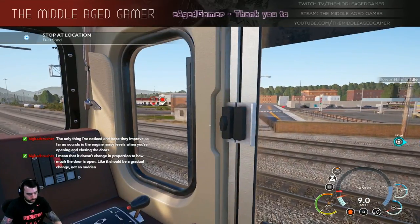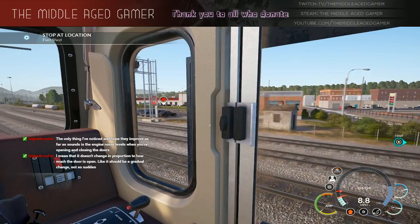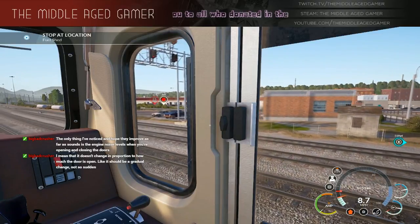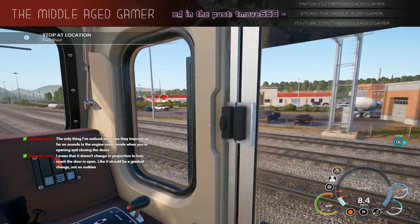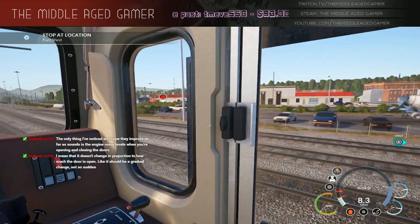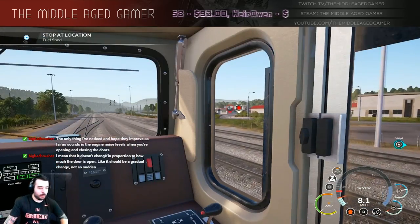Seems a little bit less powerful - I'm assuming it has more torque though. Because the door just opens up on its own. So yeah, you might want to lock it.